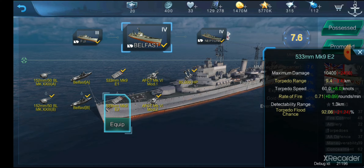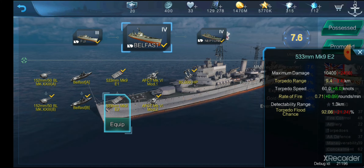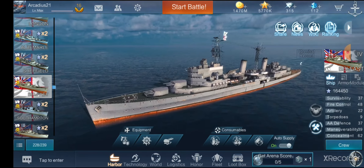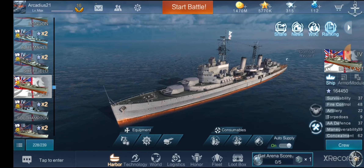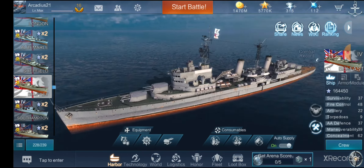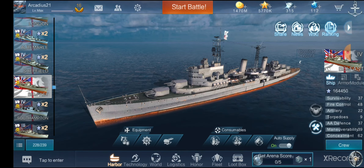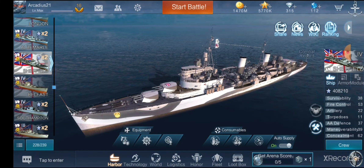If you prefer to stay at range and use your concealment and smoke screen, you want the 12.8 kilometers to reach as far as possible. However, if you like to play a bit closer and more aggressively, faster rate of fire and faster torpedo speed will help you hit targets. Either way these torpedoes can be useful, but you are mainly going to be using your main guns — you are not a torpedo boat by any means. If you liked the video make sure to like and subscribe, and join me tomorrow as we go over the second set of torpedoes for Edinburgh. Thank you and take care.